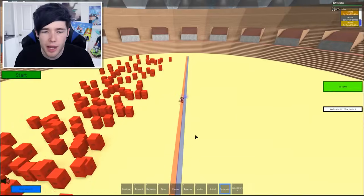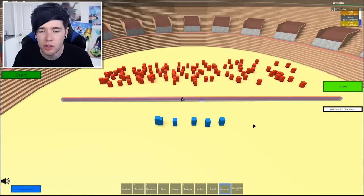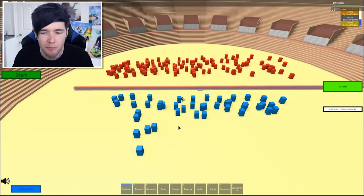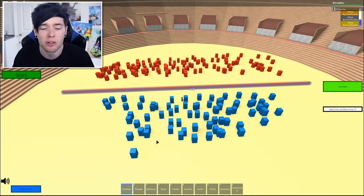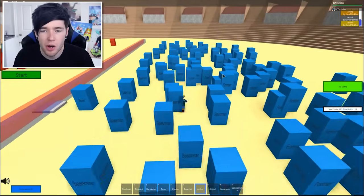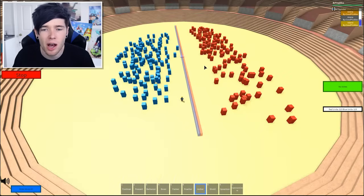I don't think we've used any spearmen yet. What I've done is put 122 red archers down there, and I'm going to try and match that with foot soldiers and see what happens — loads of spearmen, loads of footmen. Get up to the same amount and see who wins, because that is the fun of Totally Accurate Roblox Battle Simulator. 123 versus 123 — this is going to be manic. Let's start it.